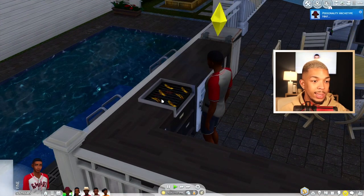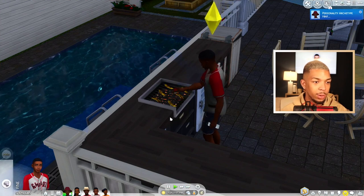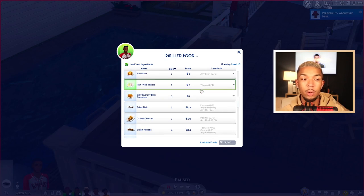The cool thing about this mod is it actually comes with some new recipes. I'm going to go ahead and get these grilled plantains out of the way. The recipes that were added were recipes we already had in the game, but now you can cook them on a grill.